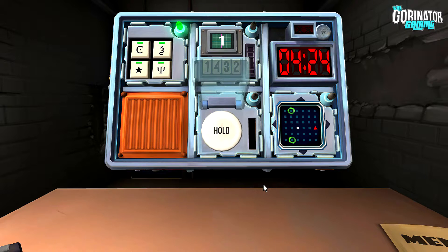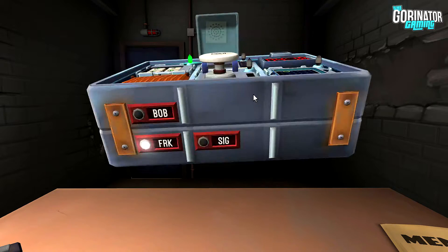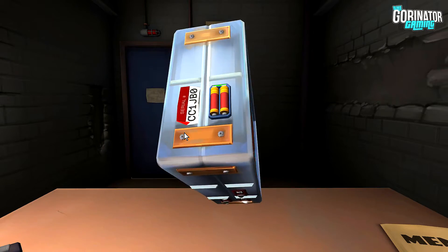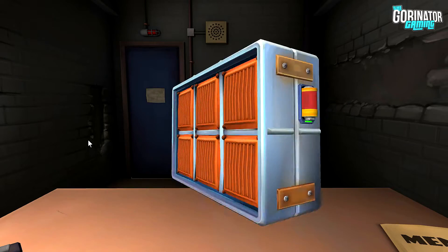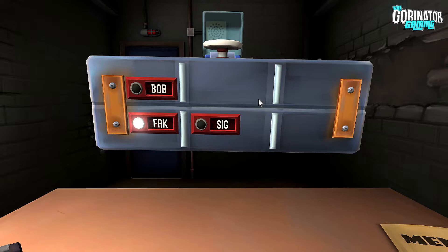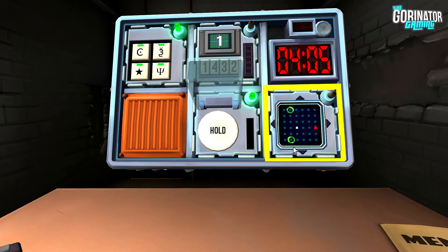Let's go to the button. We got some new ones after this. Okay, it's white and it says hold on it. Is there a lit indicator with the label CAR? No. Are there more than two batteries? It's three batteries. Is there a lit indicator of label FRK? Yes. Press and immediately release. That's done.